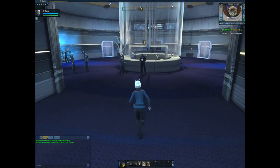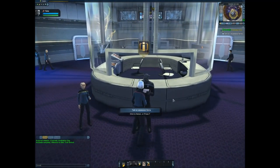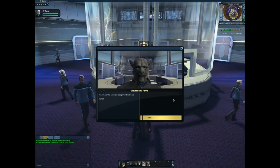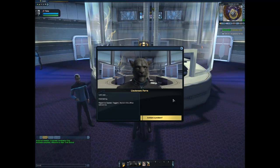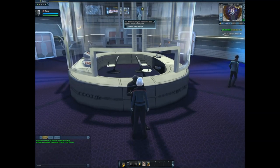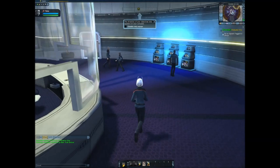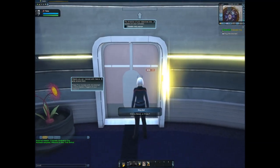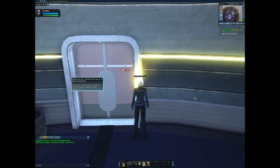You will get your duty officer later in the game. 'Good afternoon, cadet — what can I do for you? Yes, I have the complete assignment list here. Report to Captain Taggart — he's in the office behind him. You're going to have to ask him.' The direction of your objectives also appears on your compass.